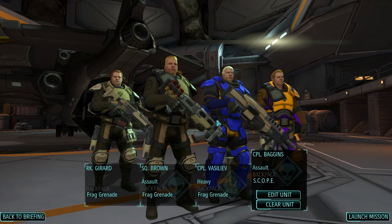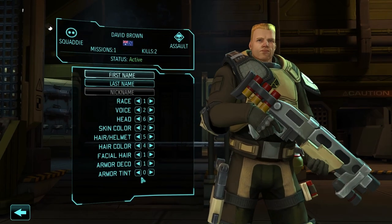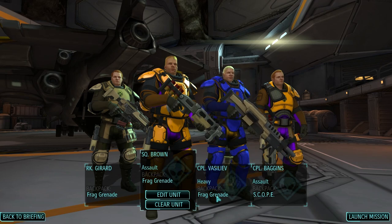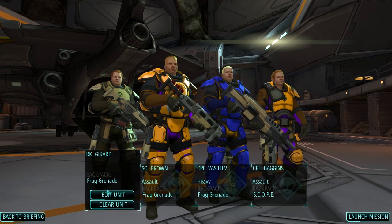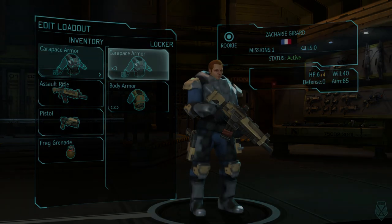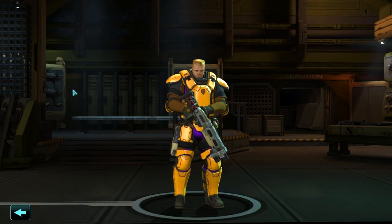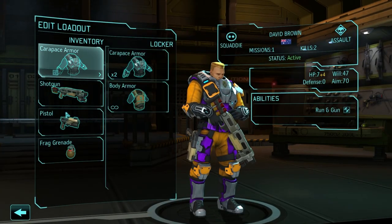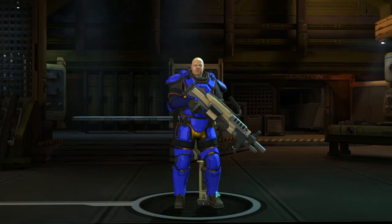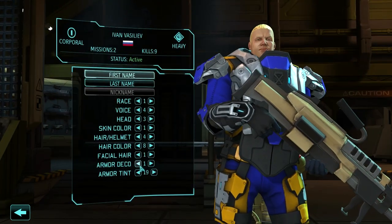I have no choice here what squad to take — that's the only 4 non-wounded soldiers I have. Two assault, heavy, and rookie — that's the strangest setup ever. Just changing this dude's color. Hopefully I can get this dude promoted to sniper. Obviously they need Carapace armor — I almost forgot. At least they won't die in one hit now, hopefully. They still can if they get critted by the outsider — the energy ones. I got crit for 9 damage in the last part.